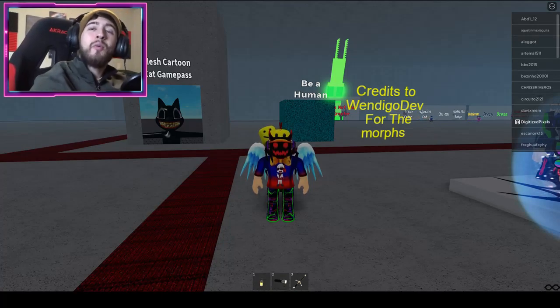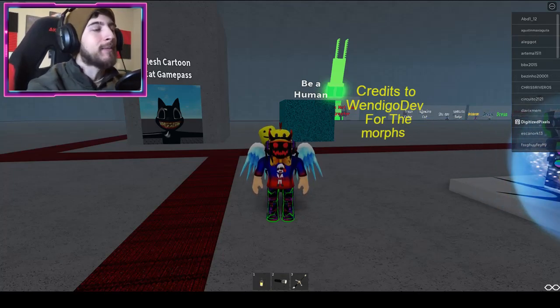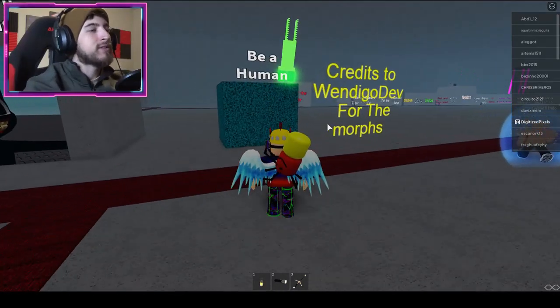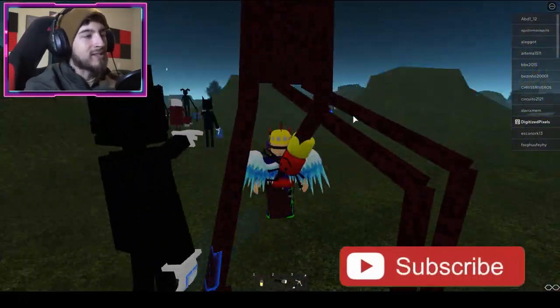Hello everybody and welcome back to another episode today on Roblox. My name is Digi and today I'm showing you guys how to get the badge called 'Is That a Shark?' — it's Goblin Shark. To get this badge you can be whatever you want. The red and blue soul morph is the fastest one in the game.